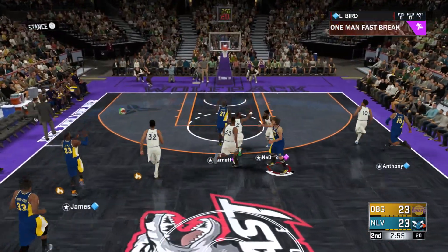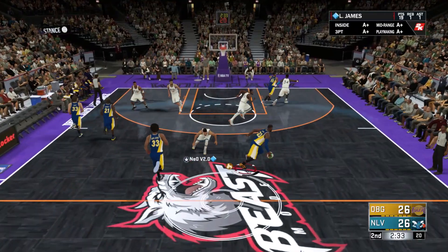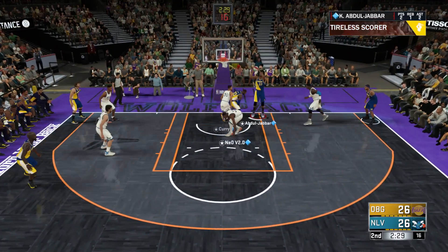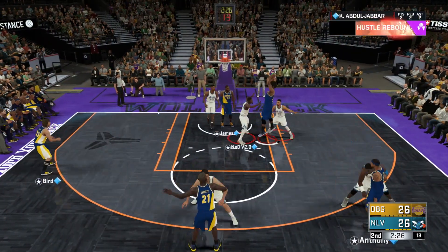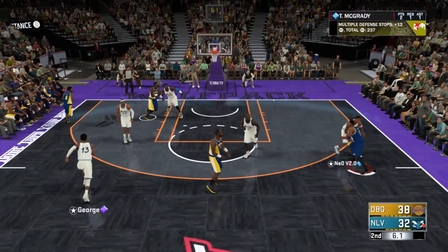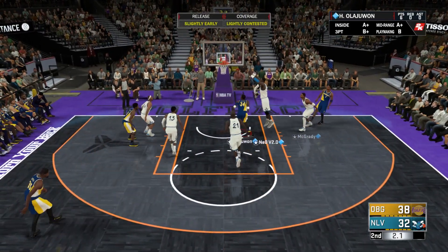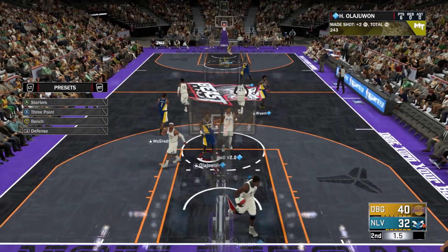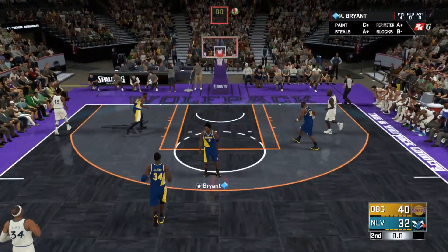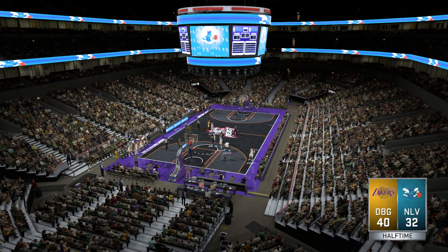Larry Bird with the pass, LeBron knocks it down from deep — and that crossover animation is so OP. Might as well just hit a three — Larry with the green light, there we go. Hakeem knocks down the mid-range and he's got an eight-point lead at halftime. As long as they don't hit a half-court heave, we are up eight at halftime. LeBron had a good first half — hopefully he has a better second half.